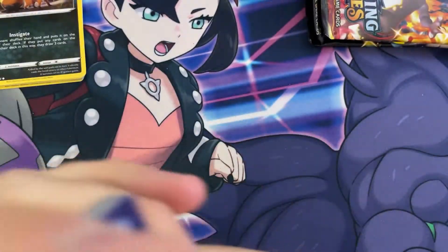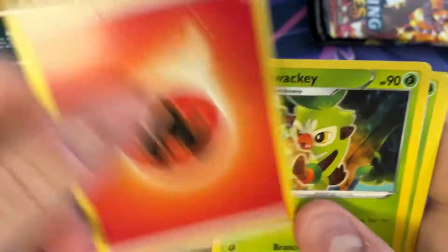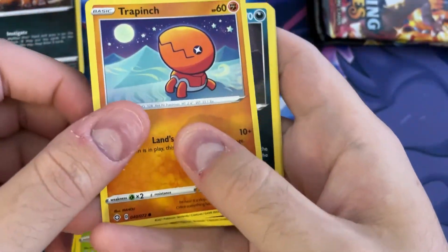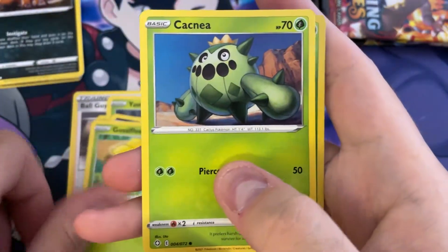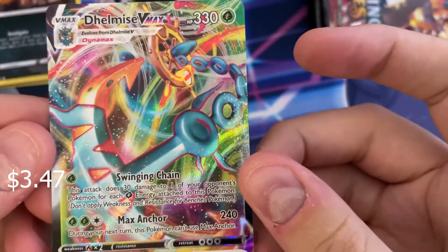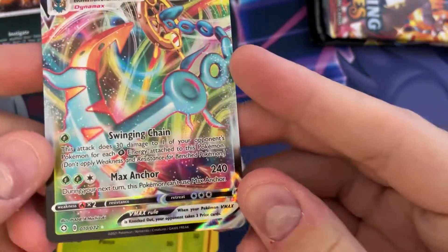Got a few more to go. Second pack — got a Thwacky, Ball Guy again, Tropius, Yenma, Trapinch, Nicket, Gossiflir, Cacnea, Reverse Gossiflir, and a Delmise VMAX. Okay, that is pretty colorful.